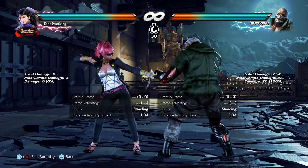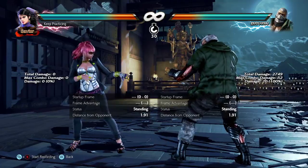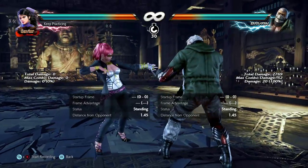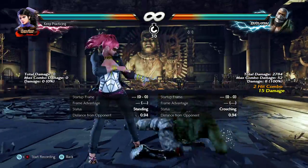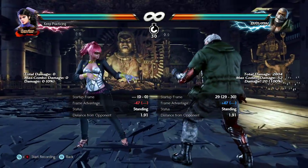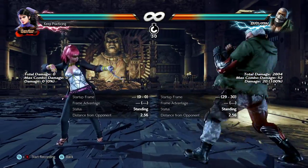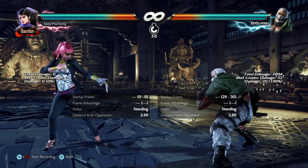I'll start with one of the most infamous characters and lows in Tekken: good old Brian's down forward 3, aka snake edge. It's 29 frames, which is pretty slow — at tip range it's actually 30 frames. There are some important things to know about this low.